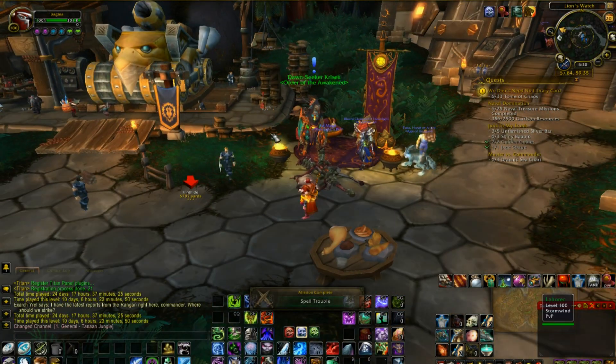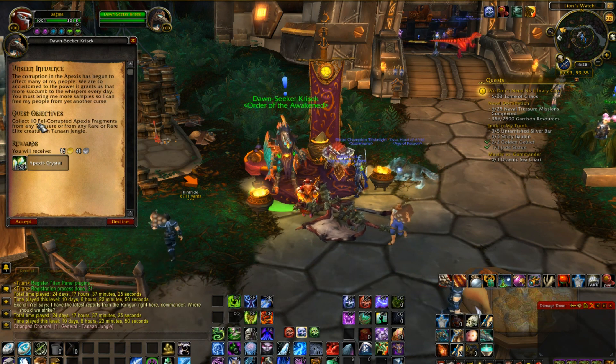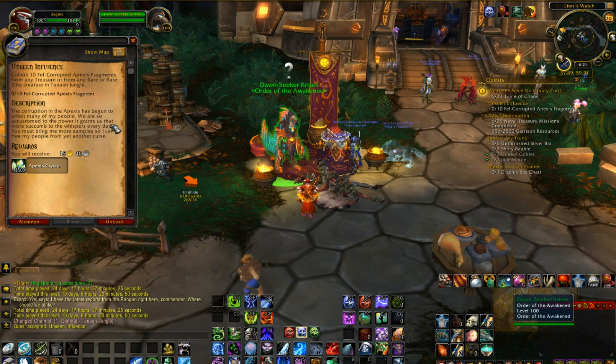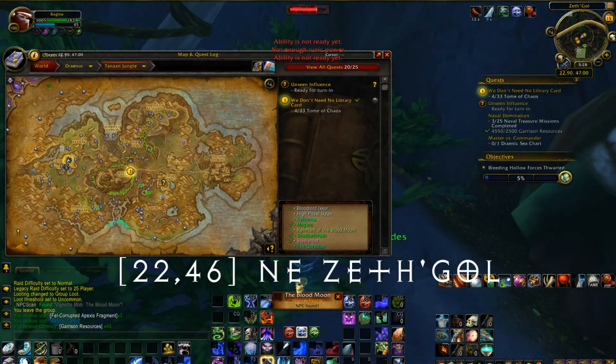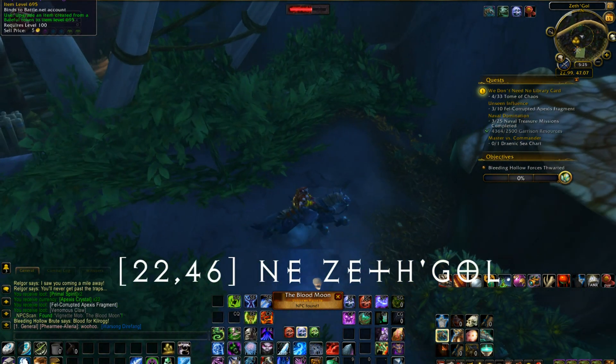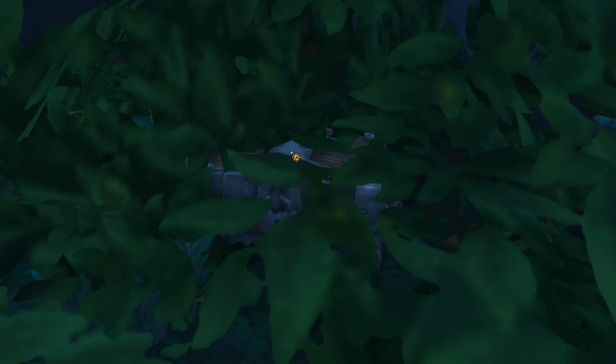Hey guys, what's up, Mad Season here back with another Tanaan Jungle video. For those of you that get annoyed finding your fel corrupted apex fragments from the daily quest Unseen Influence, I found a really fast way to do it. Head over to coordinates 22/46 in Zeth'gol — in this bush you'll find a chest that's really hard to see. Not a lot of people know about it, so it's a spot that I check pretty often.